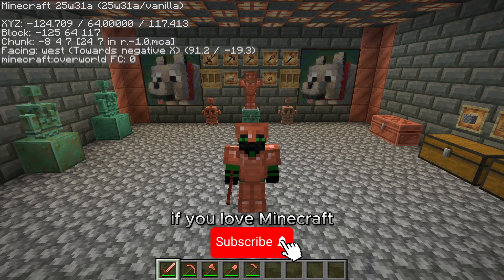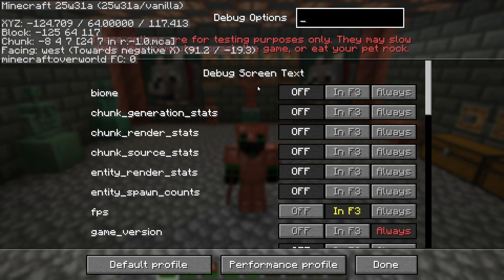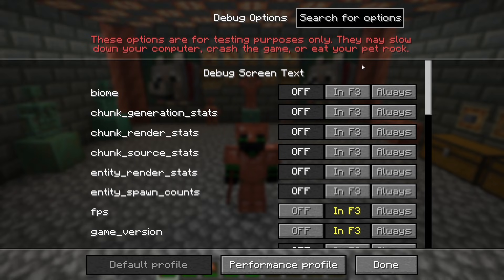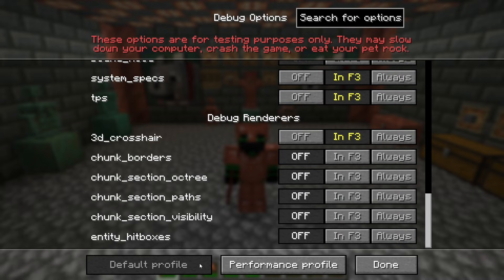But secondly, you're probably wondering, if I'm not in F3, why is it showing my game version and my coordinates? Well, if you press F3 and F5 at the same time, this menu comes up. Now let me just turn it to the default profile.